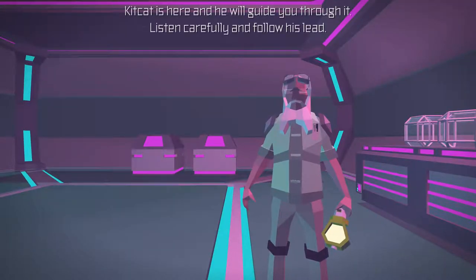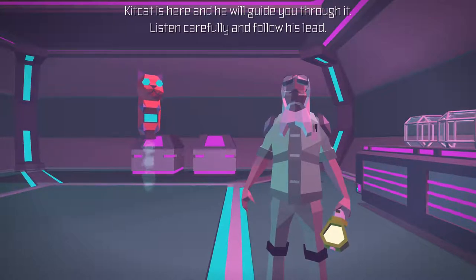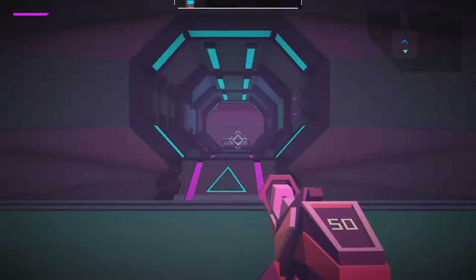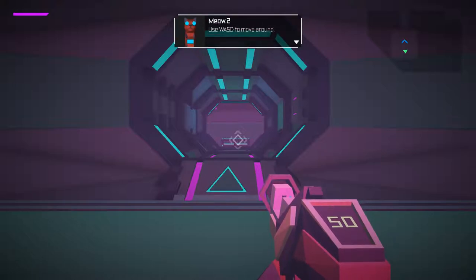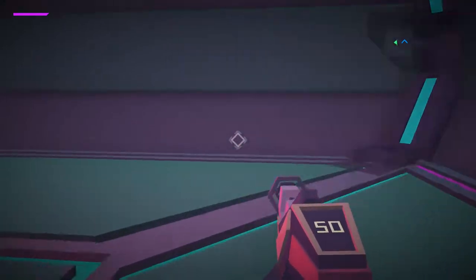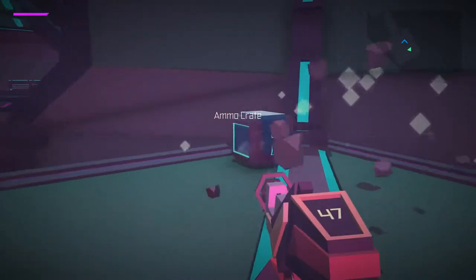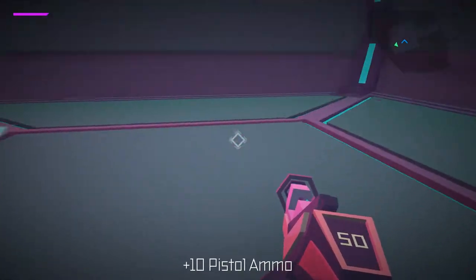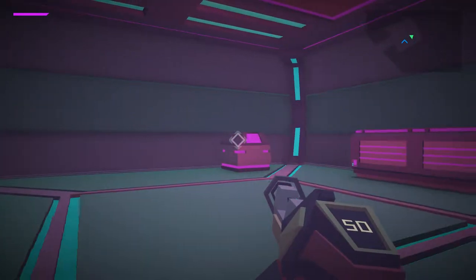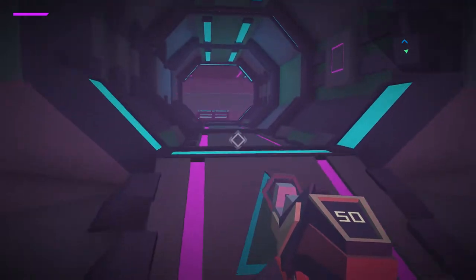Kit Kat is here, and he will guide you through it. Listen carefully and follow his lead. So we get a cute little robot cat, not a rat. Use W-A-S-D to move around, use your mouse to aim. It's an interesting choice using an old-fashioned robot voice for your robot companion. These, of course, contain stuff. We can only pick up the stuff if we expend the ammo to do it.